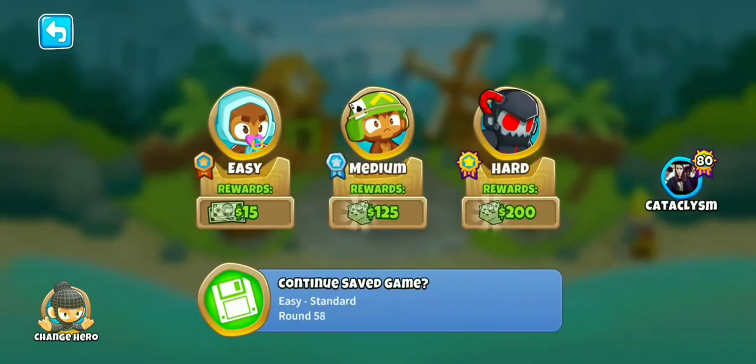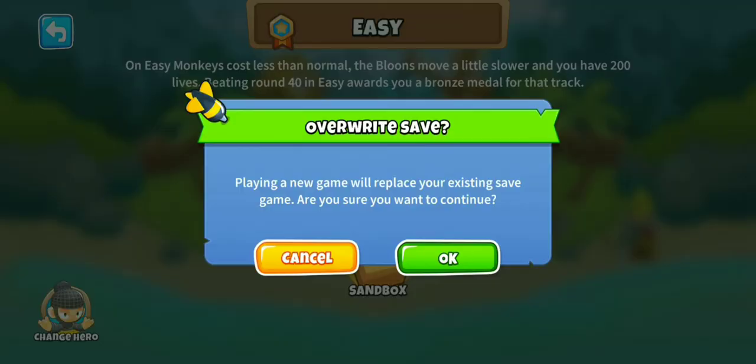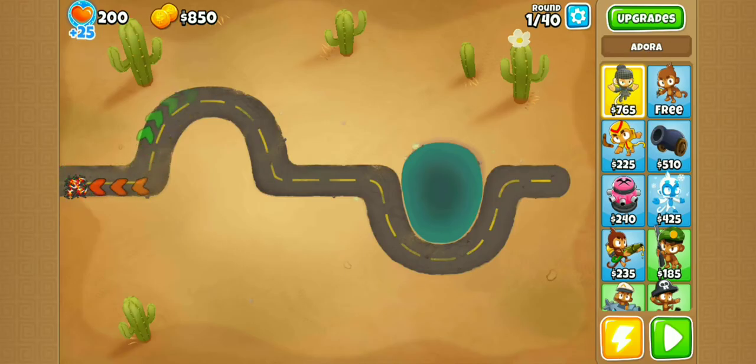The easiest way to do this is just head straight to End of the Road. It doesn't really matter what map you pick as long as you pick one with a decent amount of water, because the strategy I'm going to be using is an intense Buccaneer farm.